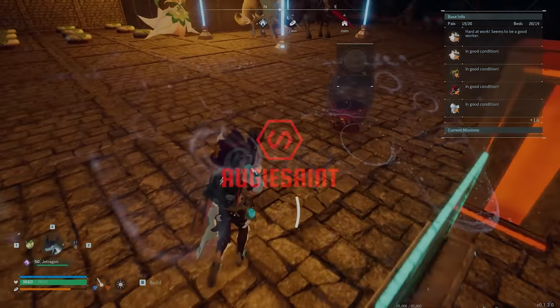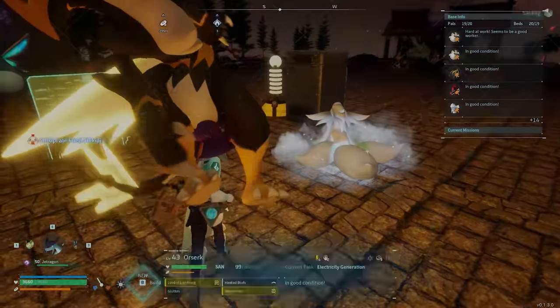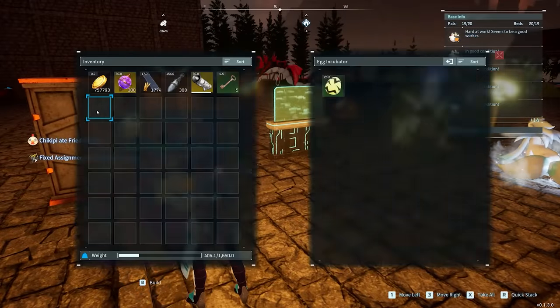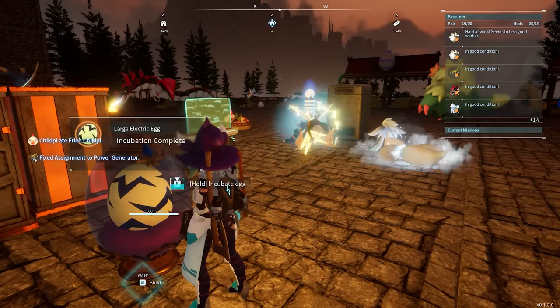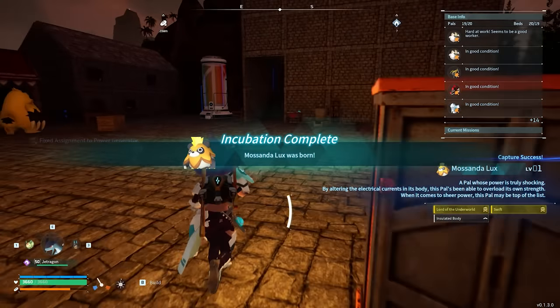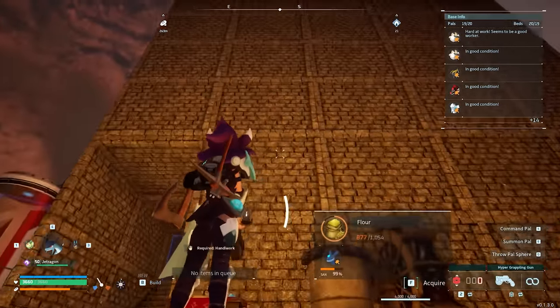Hey guys, Oggy Sentia, and welcome to the channel. I hope you guys have a fantastic day. I want to share with you guys the three bases that you will ever need in Palworld. This will cover all the materials you might need in the game — it'll give you all the ingots, palladium fragments, coal, sulfur, gunpowder — everything you might ever want and need in Palworld.